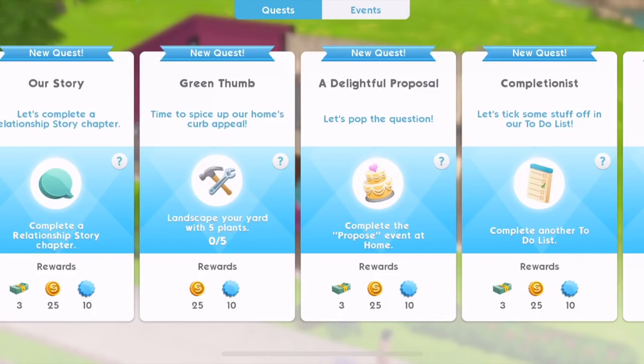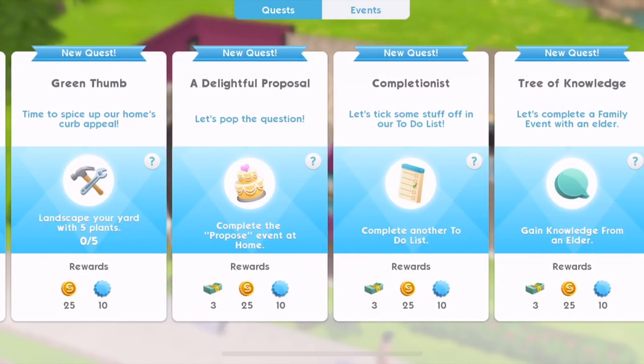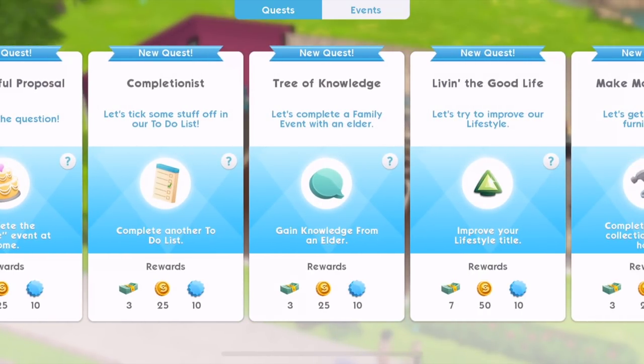Basically, we need to get married — that's my understanding from these quests. Like, complete a relationship story chapter, propose event, complete another to-do list... complete all of the tasks on your to-do list. Gain knowledge from an elder — now this is something I've never really done before. I don't really chat to the elders once they become an elder. It's like, whatever, and I kind of ignore them. Maybe I shouldn't do that.